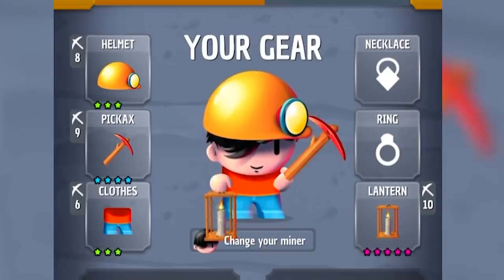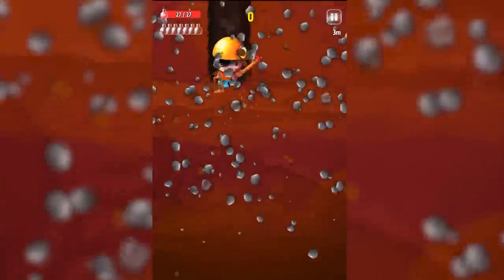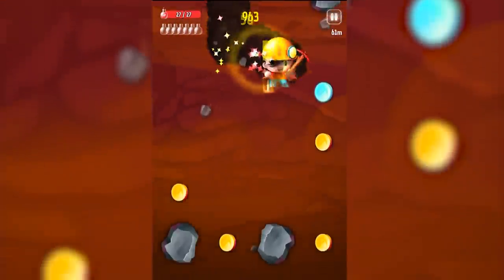The pickaxe we made was four blue stars. The lantern was five pink stars. So that gives me more ingredients in a mine and 50% more coins after finishing a mine. That's going to be very good because, as we accidentally found out, ingredients are very expensive. And I make a lot of mistakes like that so the more wealth I can have the better off I'm going to be.